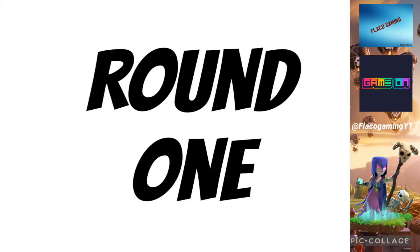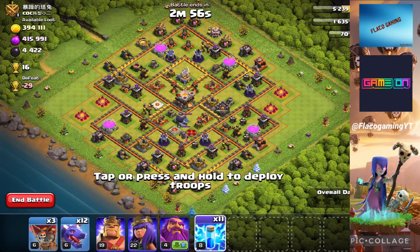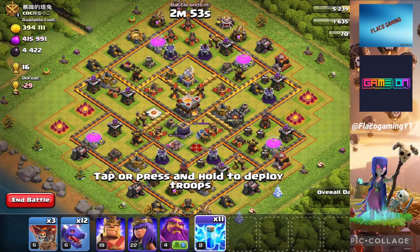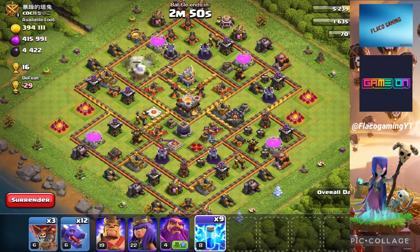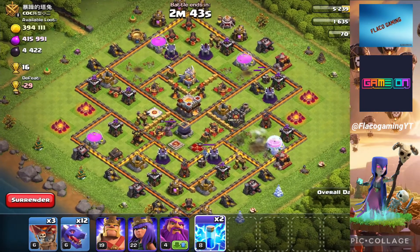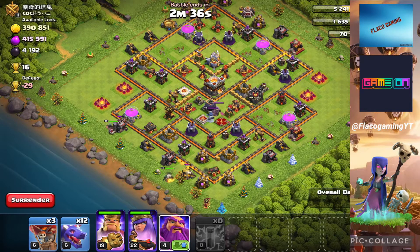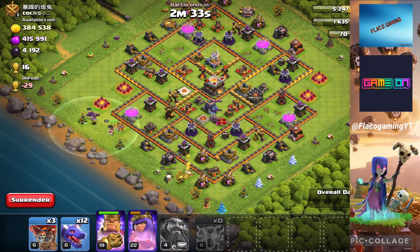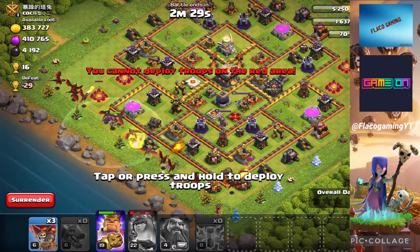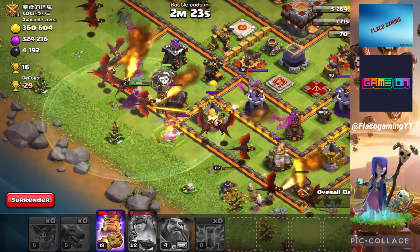We found a decent Town Hall 11 — almost maxed. The walls need upgrading but everything else looks pretty maxed, and they have a lot of loot. We're going to use the dragon slash balloon army. We're dropping two lightning spells here, two down there, two over here — it takes about three lightning spells to take out one air defense. Dropping the Barbarian King, then the Archer Queen in the bottom corner, then the Grand Warden. Now dropping all the dragons and balloons, hoping to take out that air defense.